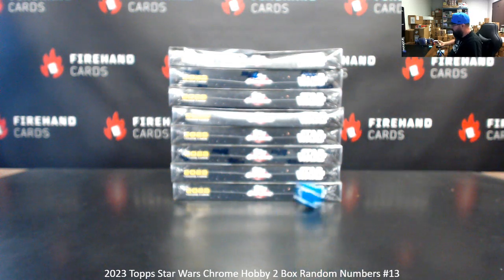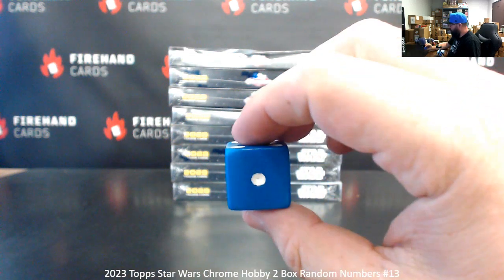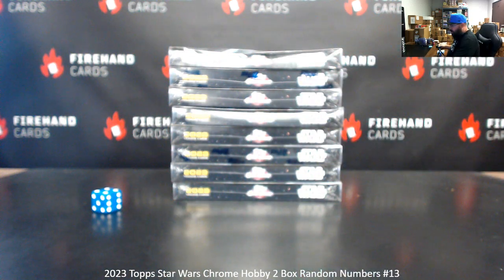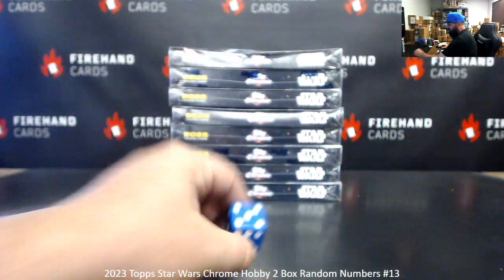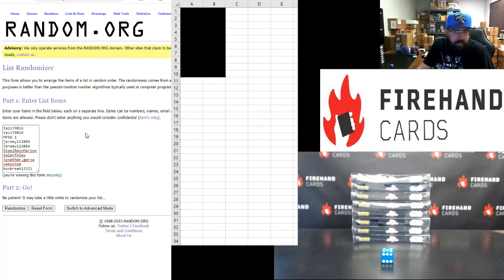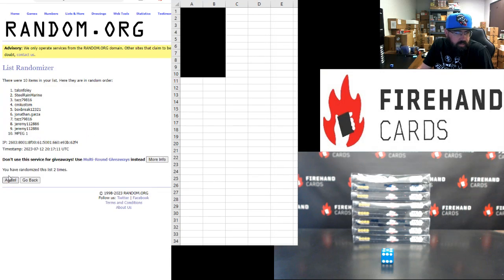Here we go. One plus four makes five. TAS top, box break bottom, five clicks. One, two, three, four, five. TAS top and peg bottom.